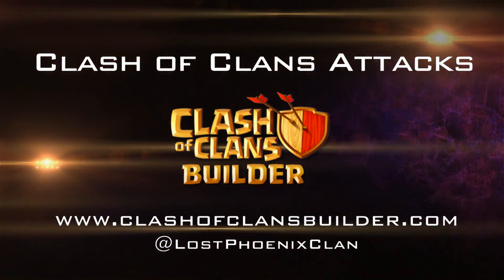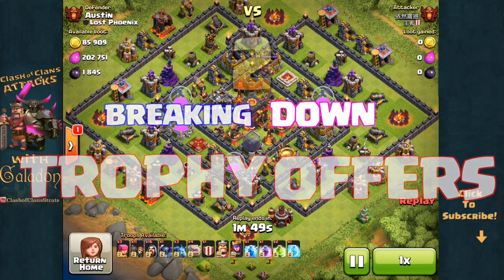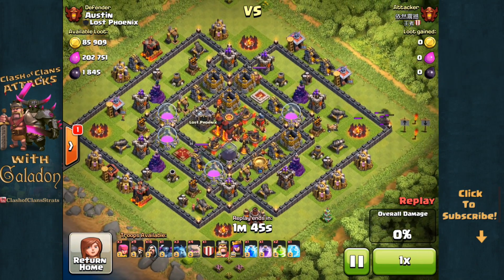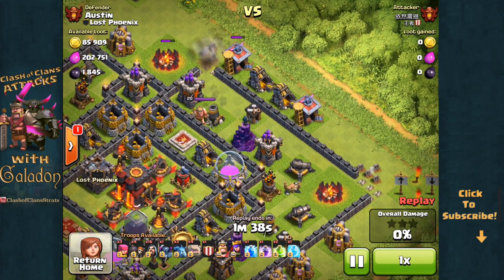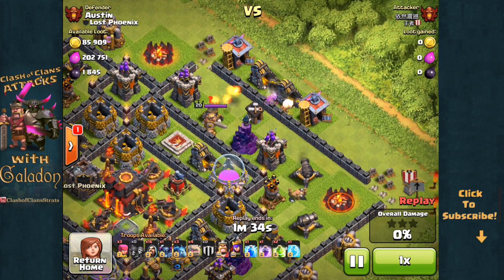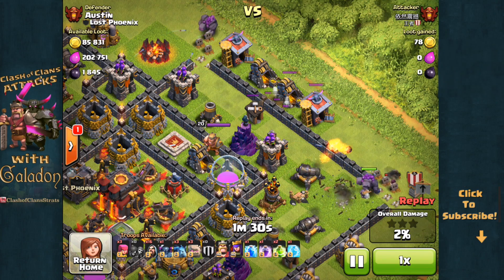Greetings fellow clashers, and thank you so much for stopping by Clash of Clans Attacks, where today we are breaking down trophy offers, talking about the math behind them, and why we are seeing such big and such small offers. We're going to take a look at a defensive replay by Austin of Lost Phoenix — at the time Austin was around 4,200 trophies and this attacker around 4,800 trophies, so nearly a 600 trophy differential between the two players.